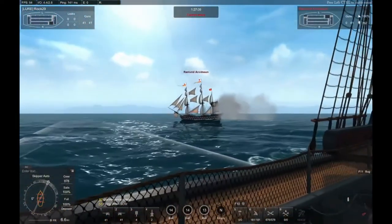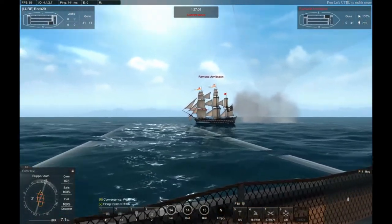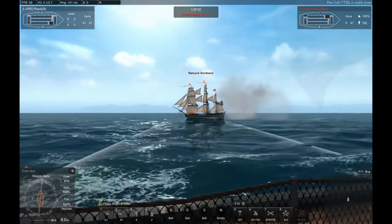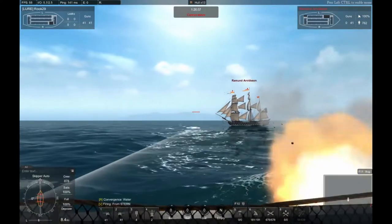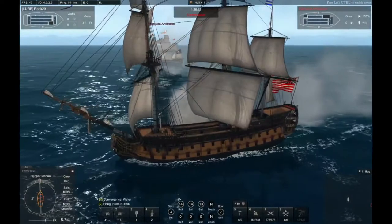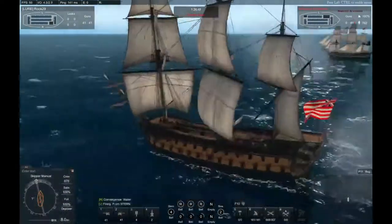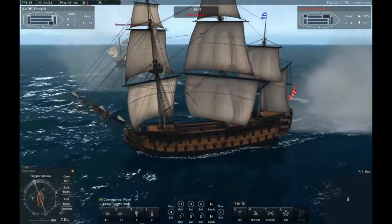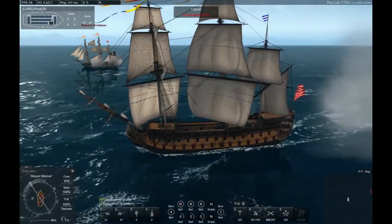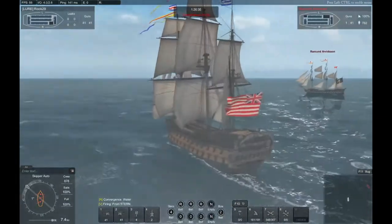I've already taken his first broadside right into me and I've bounced most shots off. I gave him a very crappy broadside — shot way too late, I should have shot a lot sooner. Now that I've broadsided I know he's still reloading, so I'm gonna do a full right-hand turn, depowered, as fast as I can. He's shooting his top decks now — those top deck cannons do not have big enough cannons to do any damage on my hull.